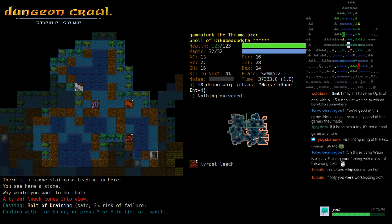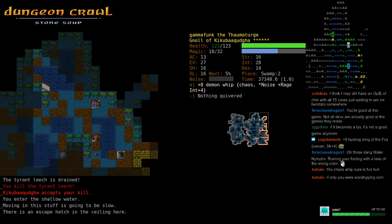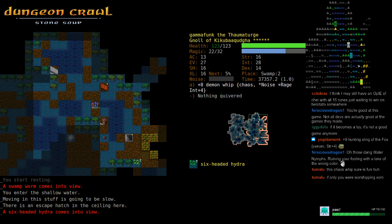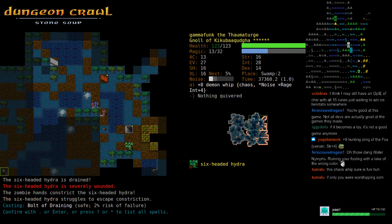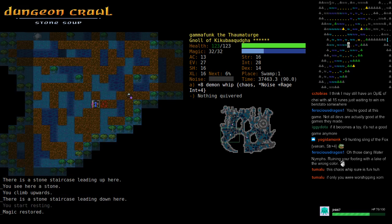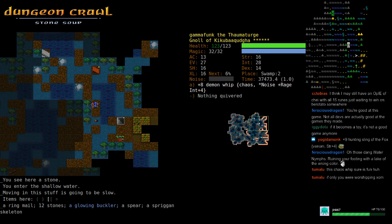This would be the ultimate weapon for a good Zom roleplaying run. The basic combo is BVC and then hit it with a ranged attack before it has a chance to break free.